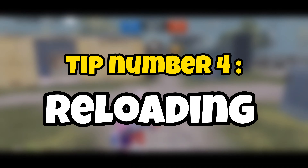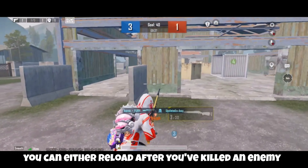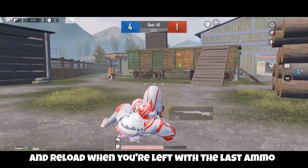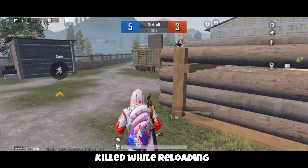Tip number four: reloading. The M24 has a high reloading time. To counter that, you can either reload after you've killed an enemy, or use this trick: first equip the quick draw extended mag, then reload when you're left with the last bullet. This trick will really save you from getting killed while reloading.